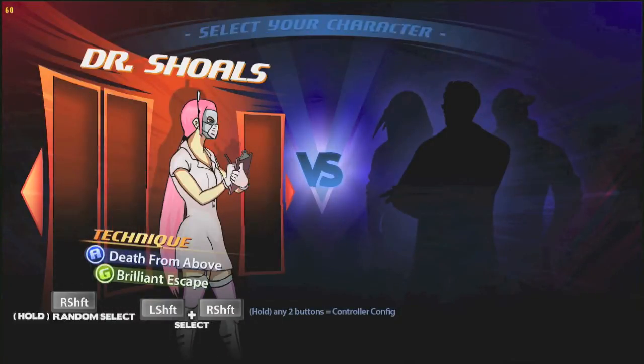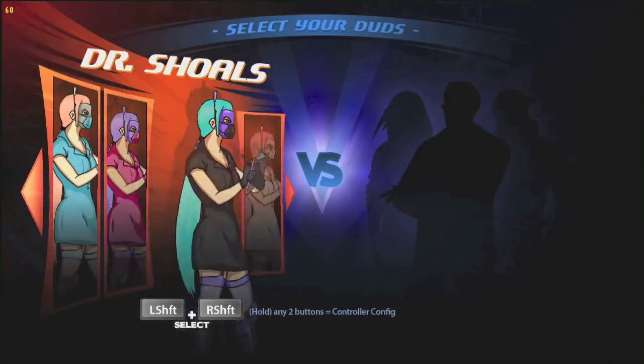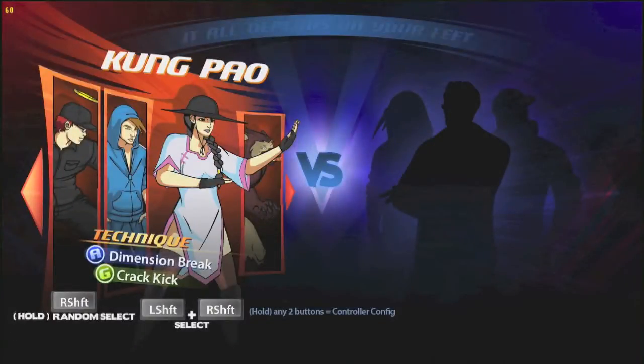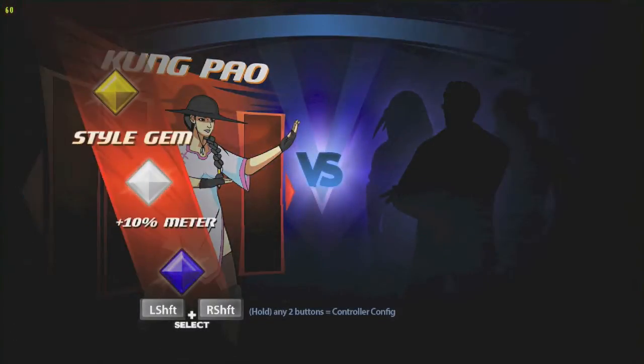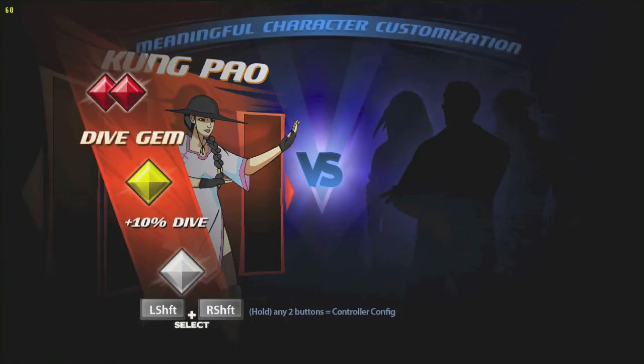These buttons are labeled Dive for your jump and Kick for your action. I played through some story and some online — both are fun in their own ways. In both story and online, you pick a character, a gym, and some duds or clothes. There are several characters to pick from; most of them are fun to play, and all of them have hilarious gimmicks and stories to explore.